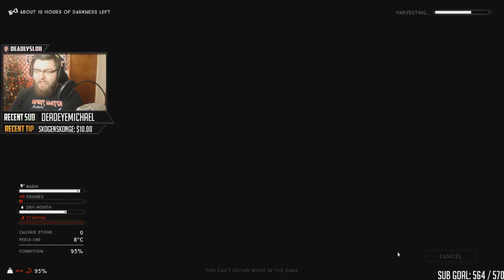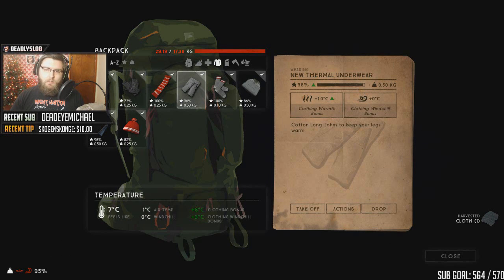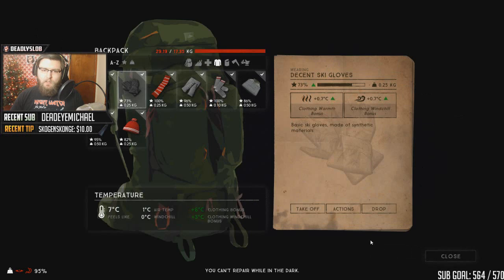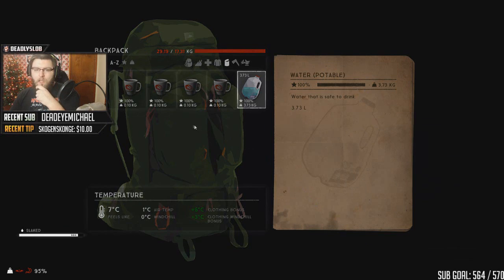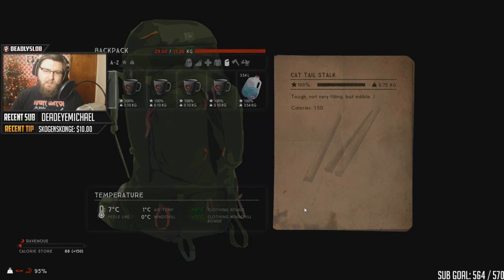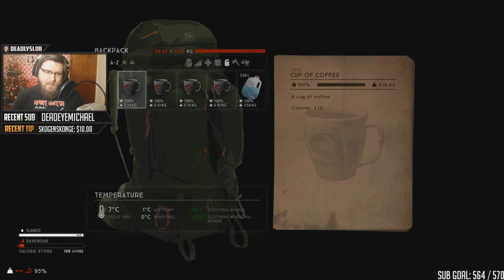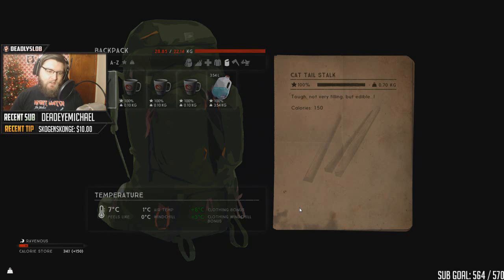How big is the world? It's actually really big. Let's drink up and eat up. Most of my calories are still at my camp. Unfortunately I need to drink and eat into a lot of my stocks here. We're gonna need about 600 calories worth of food, at least.